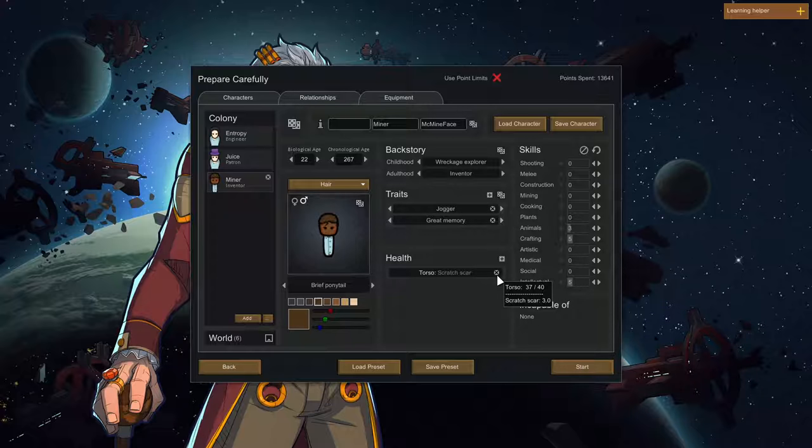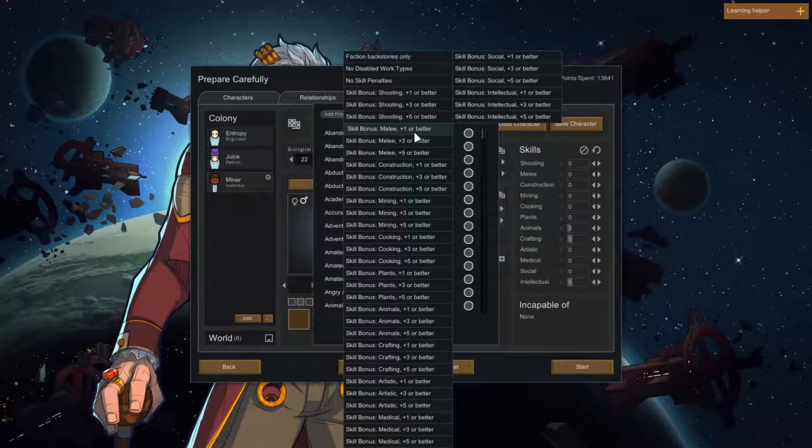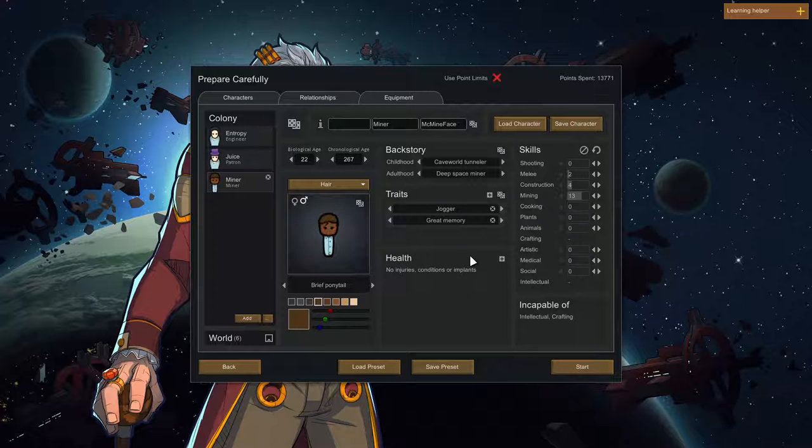You can change the Wreckage Explorer — there's one who gives some mining. Add filter — mining plus five or better. I think there's only careful turn and that's disabled some stuff. Rafting and intellectual... now you can give him a mining arm, just kidding. Remove the inventor because it's kind of stupid. A geologist, deep space miner — yes! 13 mining, nice. Yeah, I'm fine with a miner.